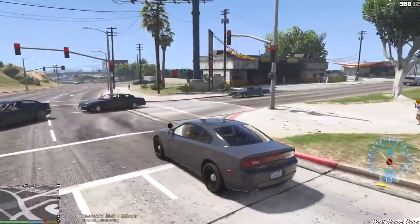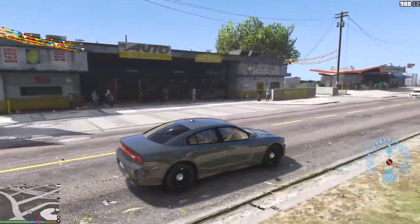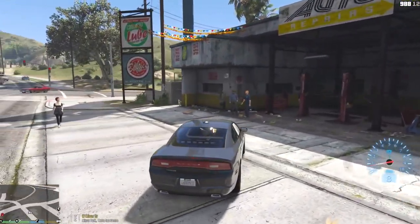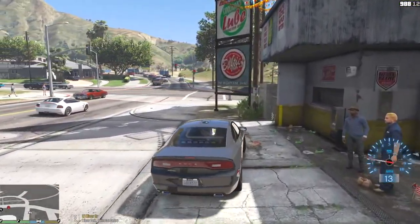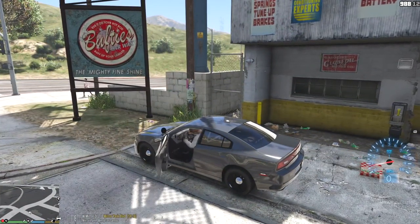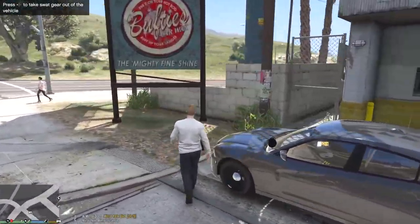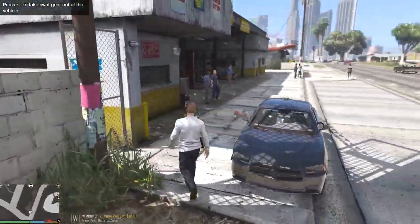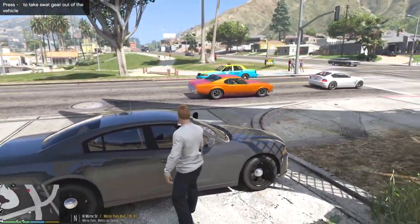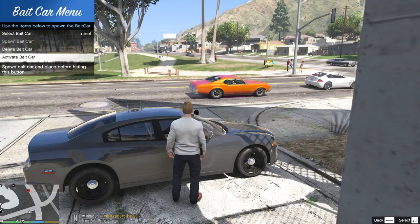We'll hide from over here. Let me pull into this body shop — there we go, this is perfect. They won't mind. We're gonna get out and use the binoculars to spy on people, hiding behind this vehicle. Let me go ahead and activate the Bait Car to make sure it's active and running.